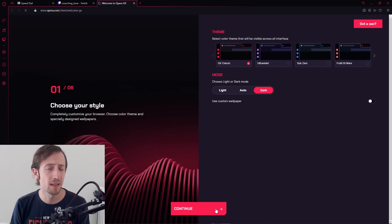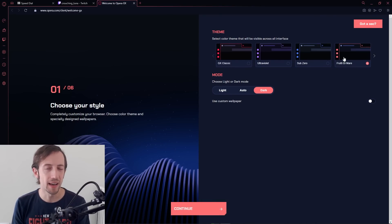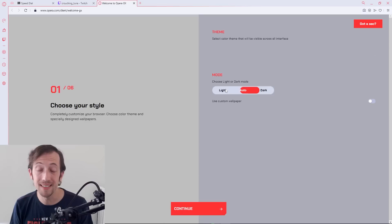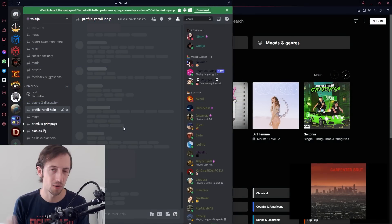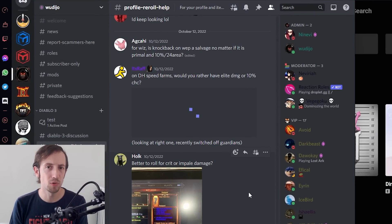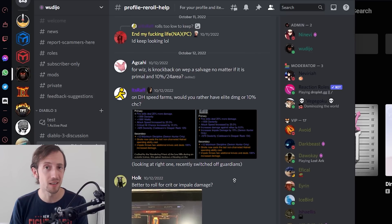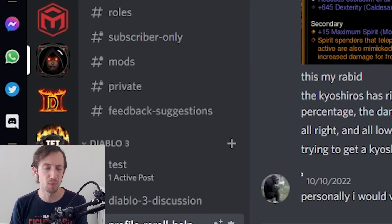You can also customize the layout and style of the browser with a click of a button. There are lots of cool features and themes to choose from and you can even add a sound to your typing, which I didn't know I needed in my life. You can connect your browser directly to your Discord, Twitch, WhatsApp, Messenger, etc. accounts and have them all right on the sidebar in one place.